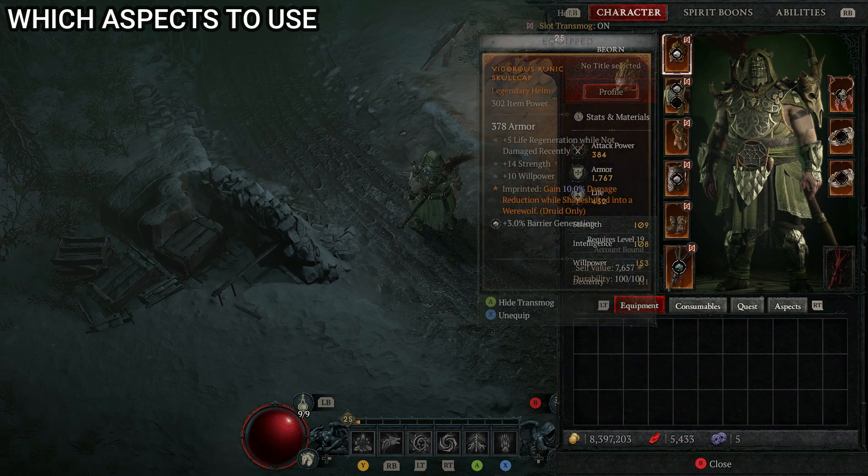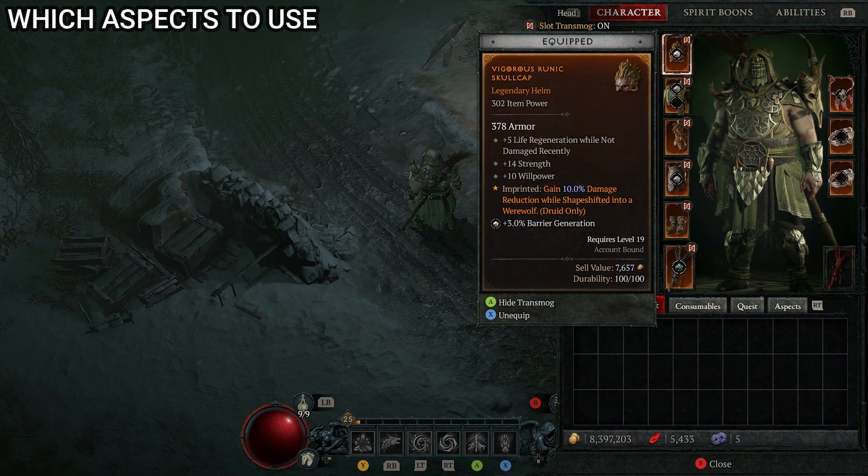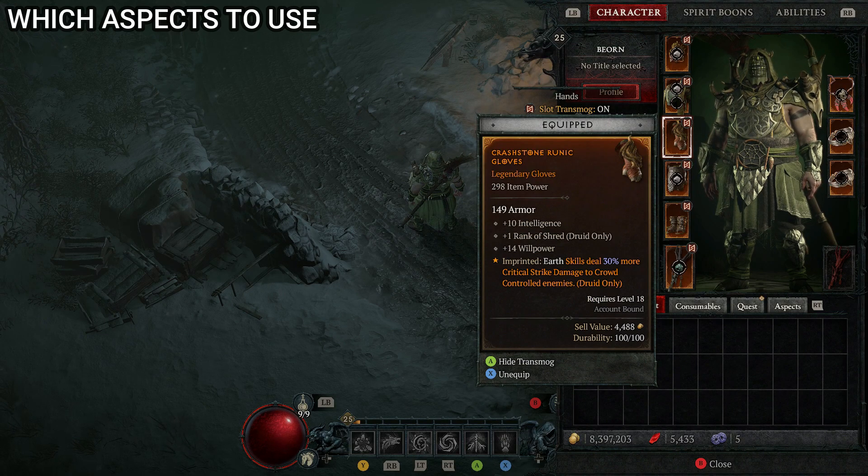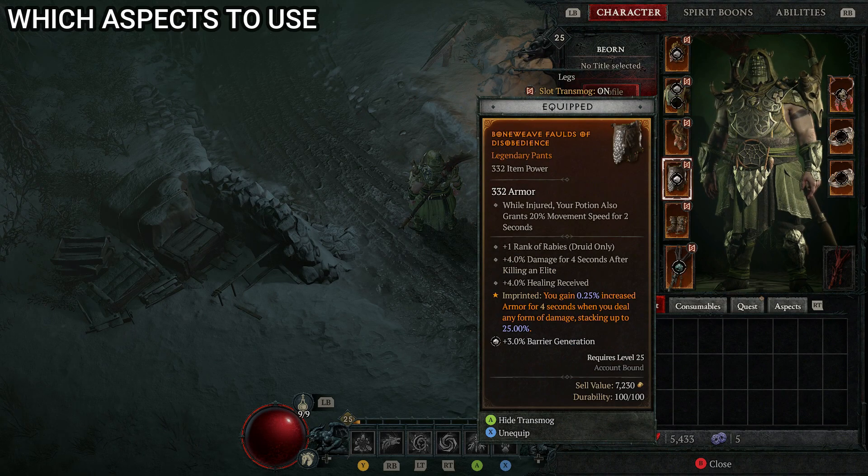Moving on to aspects for this build, for the helm I recommend the Vigorous Aspect for 10% damage reduction while shapeshifted into a werewolf. For chest armor, the Aspect of Might, which grants basic skills 20% damage reduction for two seconds. For gloves, the Crash Stone Aspect so skills deal 30% more critical strike damage to crowd controlled enemies — we'll be crowd controlling a lot. For legs, the Aspect of Disobedience, which gives increased armor for four seconds when you deal any damage, stacking up to 25%.